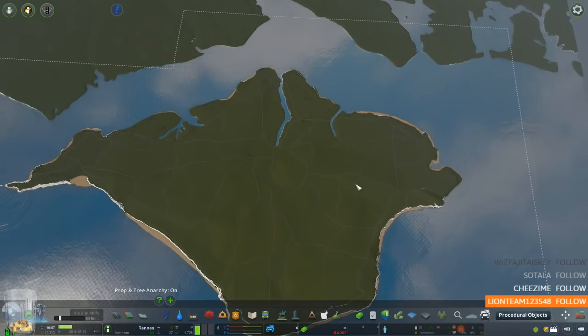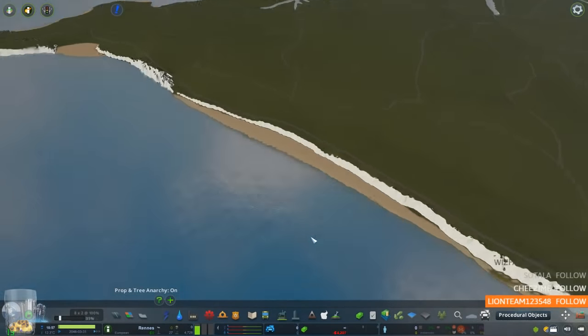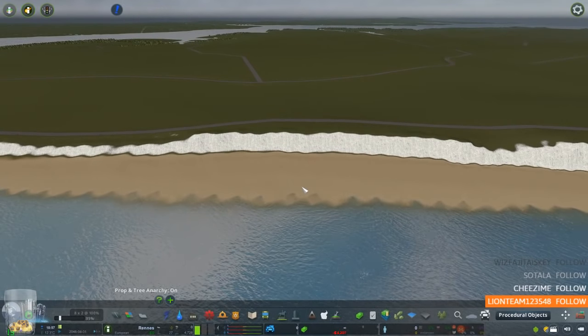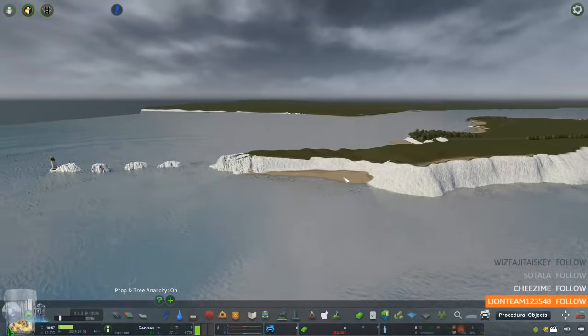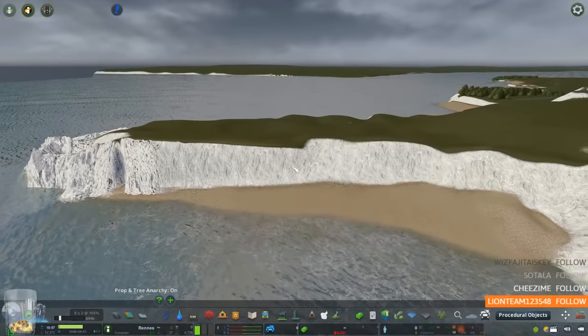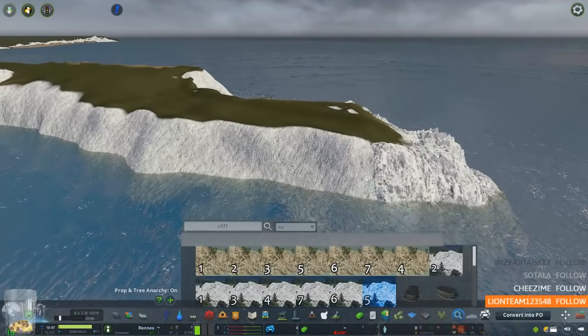Eventually the only way of getting on and off the island will be via the ferry, or if I can get them to work, the hovercrafts. There's a very small airport which I'm going to be building — tiny, not much going on. But if we can fit that in and it brings people in via the airport that's great, though it's not something realistically done in this location.